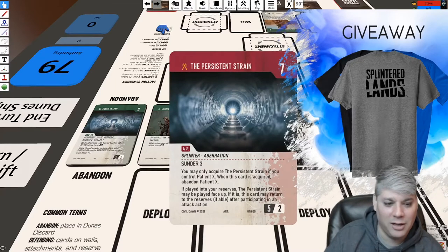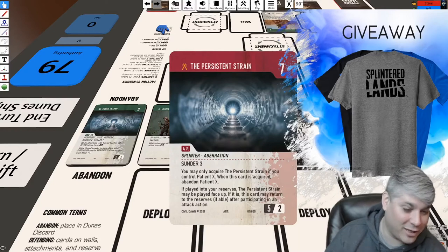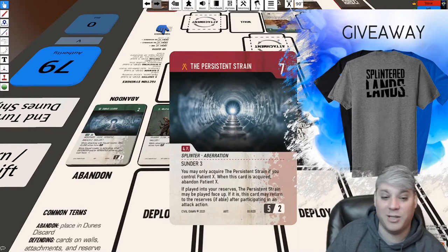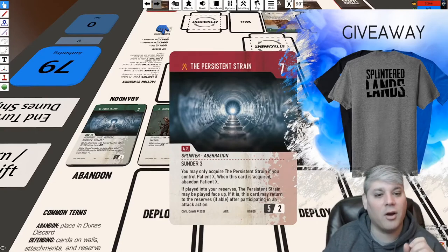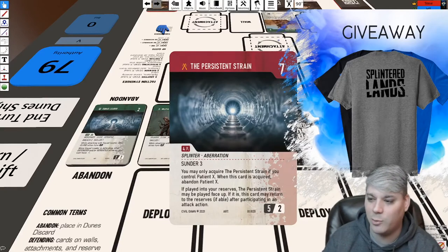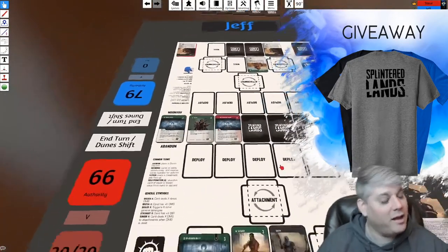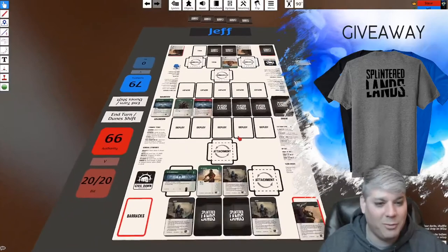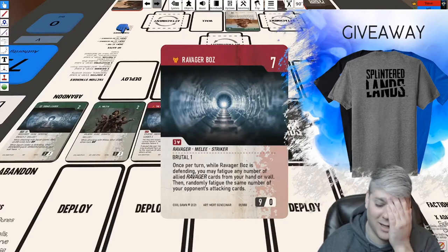In the Splinter Lands world, there was a calamity — a bioweapon was released onto the world. Patient X is literally the original patient zero, and there are cards called Strain cards that allow Patient X to mutate into something. I unfortunately can't buy Persistent Strain right now. So I'll reveal another — oh there we go! This is Ravager Boz, the leader of the Ravager faction. The risk paid off.